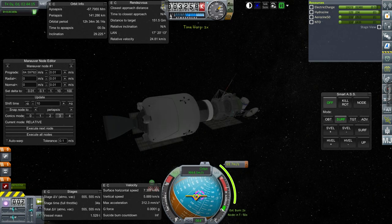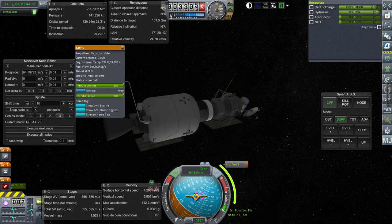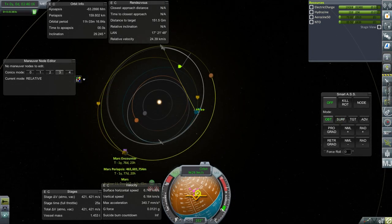Let's time warp and do this burn. The Asterisk engine does need propellant to settle — thankfully it has infinite ignitions. We have a Mars encounter. Trying to minimize the periapsis. A hundred and fifty thousand kilometers.